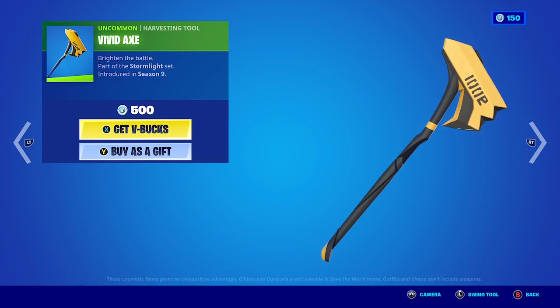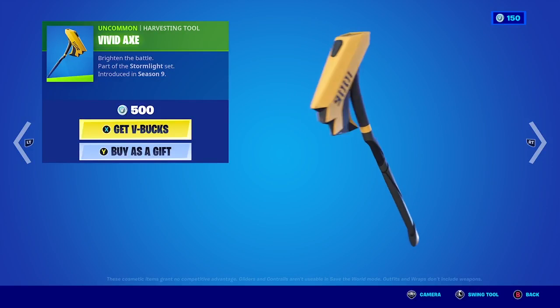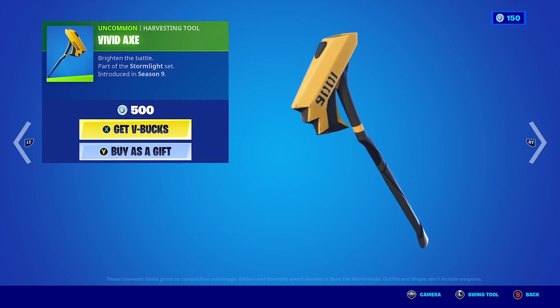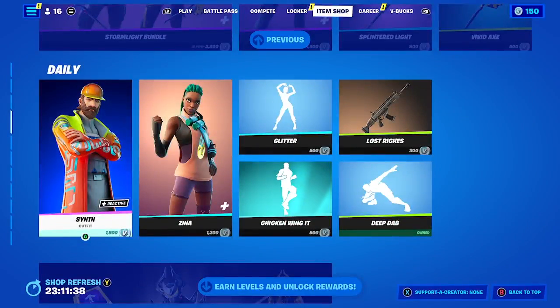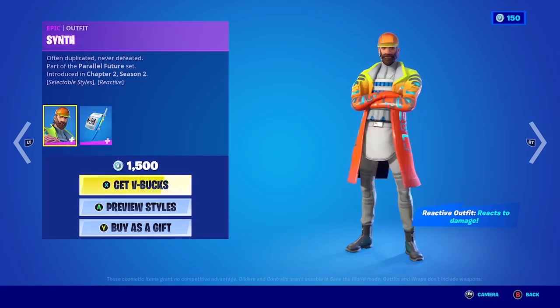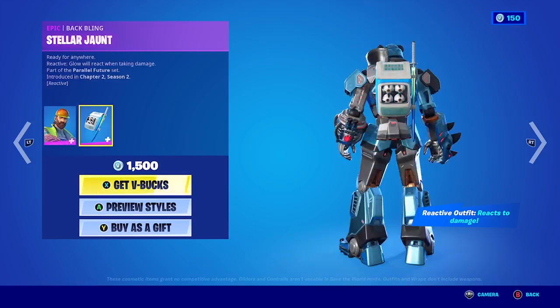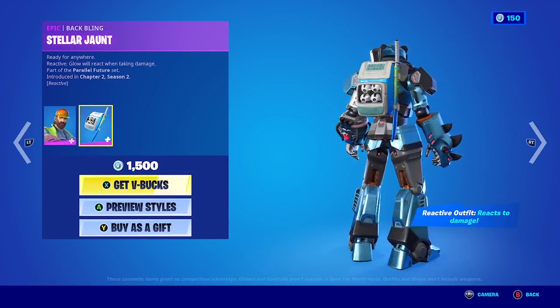And the Vivid Axe harvesting tool. Now let's go to Scent — he has a reactive outfit, he reacts to damage. And this is the back bling obviously.